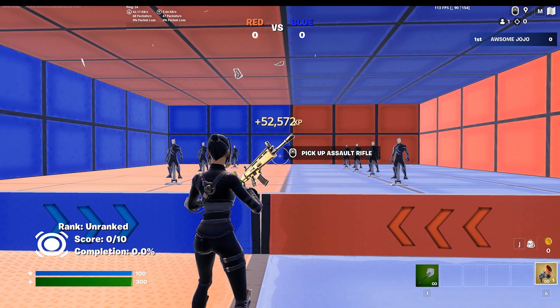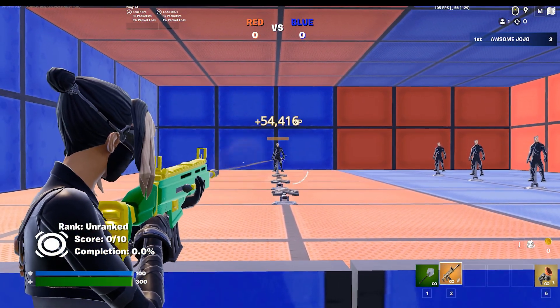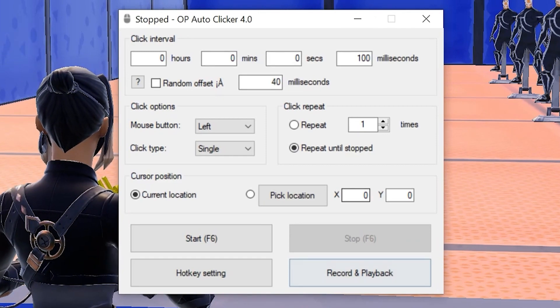Once you click on it, you will be teleported to this room, so grab an AR and shoot the targets for more XP. What I'd do at this point is get an auto-clicker like this one and leave it on so it shoots all the targets automatically.